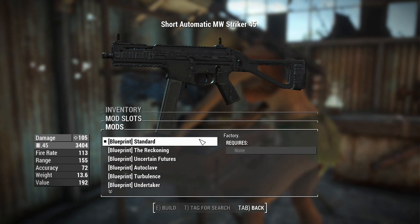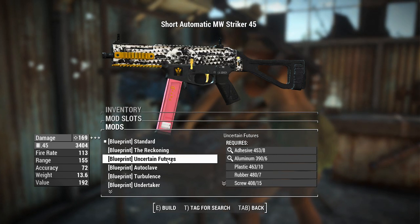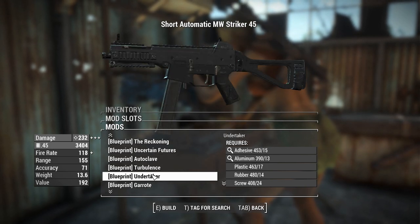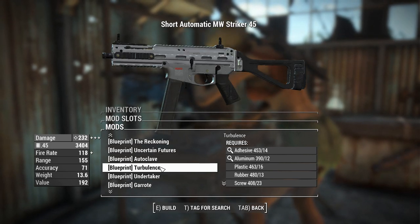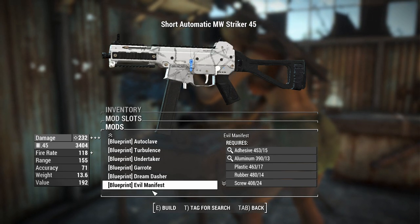The blueprint is like your receivers here, but instead of changing it through the standard means, you just get different colours, and as you scroll down through these ones you get higher damage. I've got a couple of favourites — I like Turbulence, I like Undertaker. The rest of them are not great.